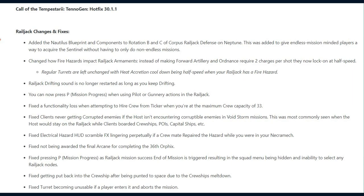They changed how fire hazards impact Railjack armaments. Instead of making forward artillery and ordnance require two charges per shot, they now lock on at half speed, with a note that regular turrets are left unchanged, with heat accretion cooldown being half speed when your Railjack has a fire hazard.